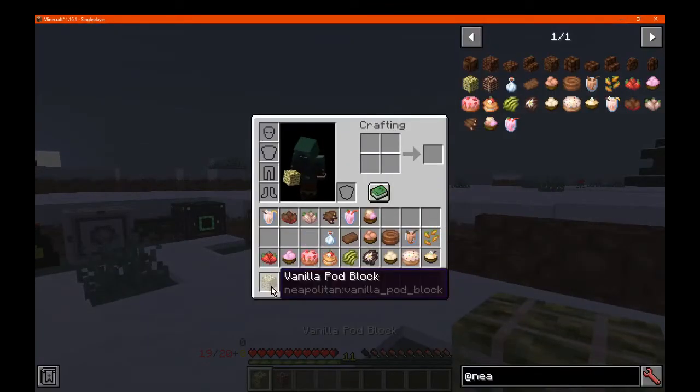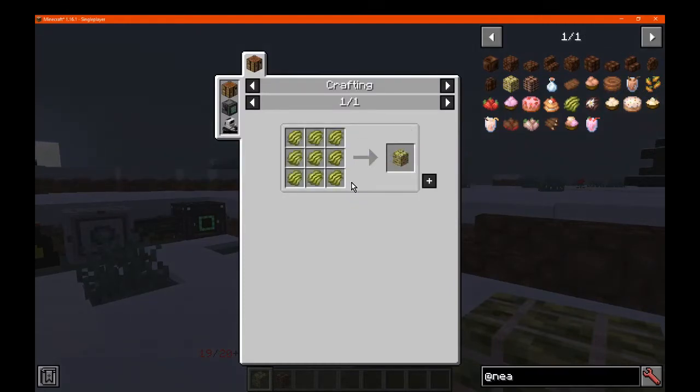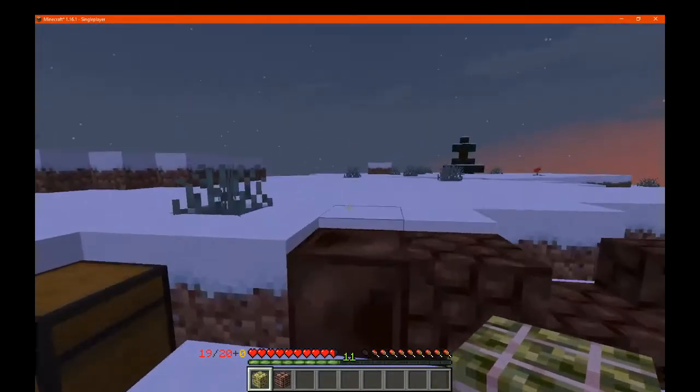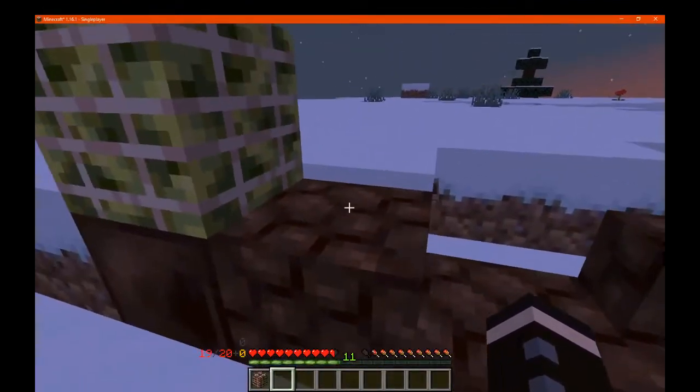Next for blocks, we have the vanilla pods, which is simply just that. And dry vanilla pods, which you just melt. So they're just another block you can build with, I guess, for decoration. You can also break them pretty easily with your fist.